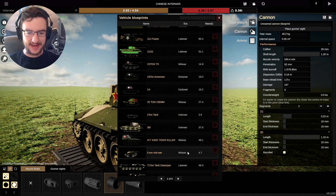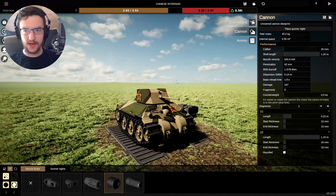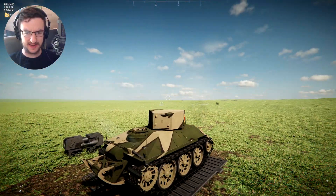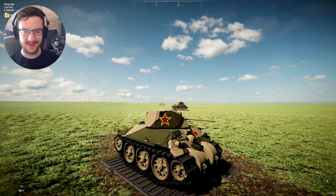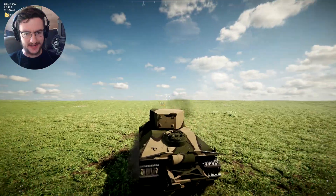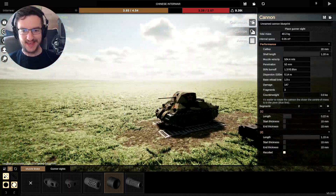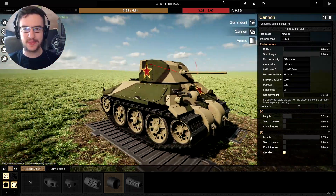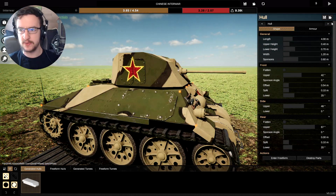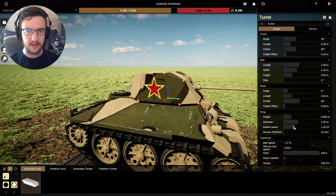Now if we load up this tank again, we should find that we have another loader in here, so it should take less time to fire. Oh, has it not worked? I don't think it's worked. Now I've actually managed to do it, so it should fire every few seconds, which is excellent. We should be able to take this thing into war. We're also going to make it so that the guys actually fit in here as well. So if we go to the turret, we can make the basket bigger. Basket space.